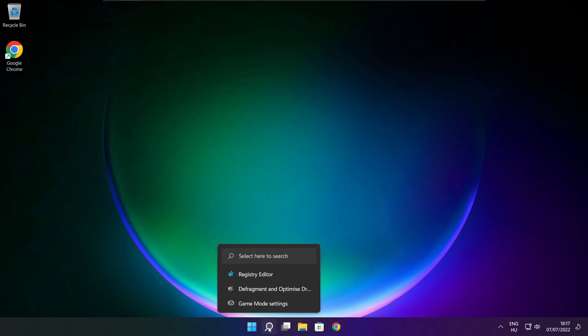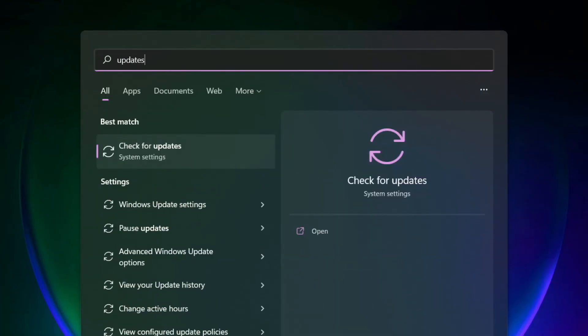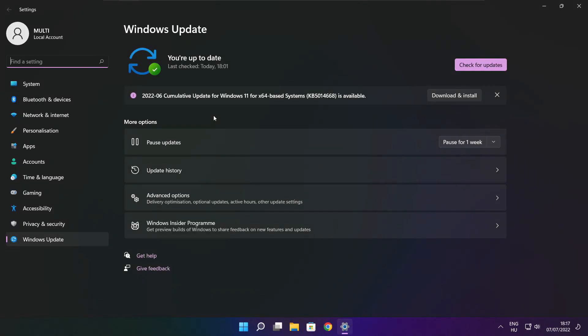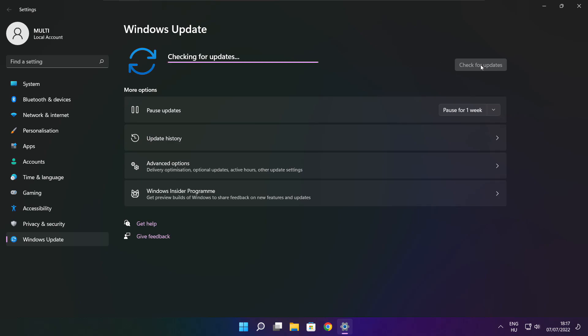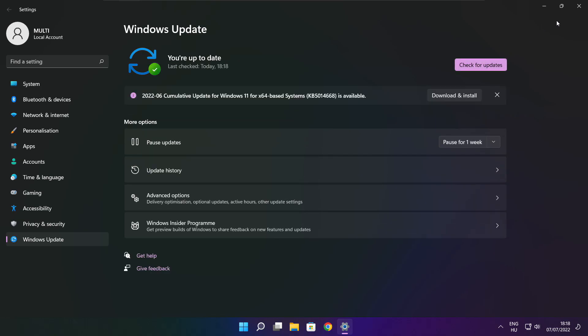If that didn't work, click the search bar and type Update. Click Check for Updates. After it completes, click close.